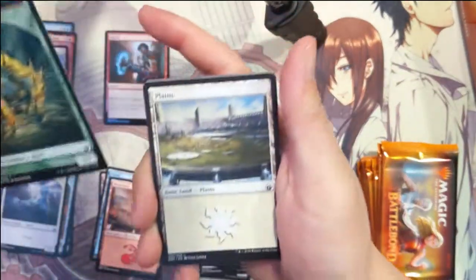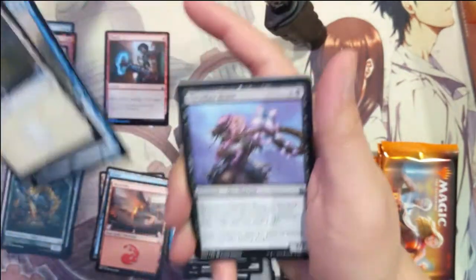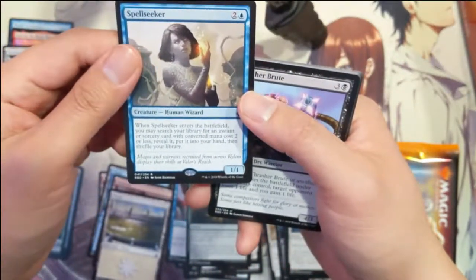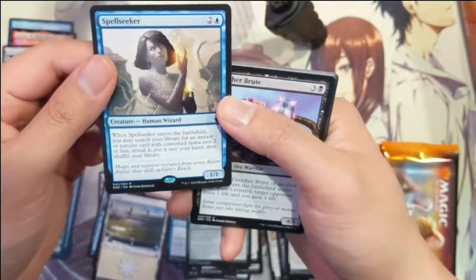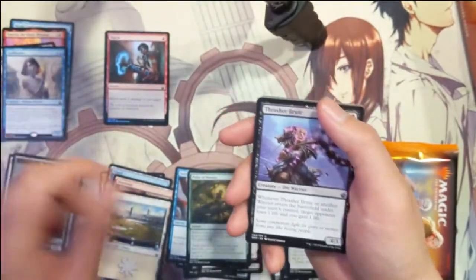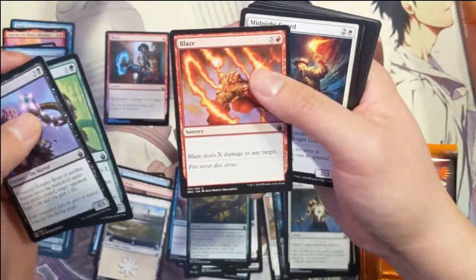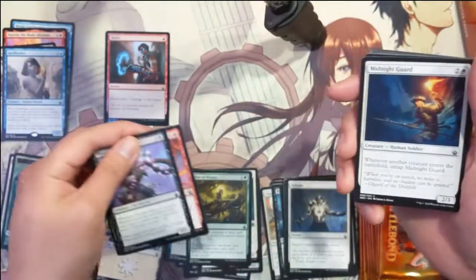We got a Beast — haven't gotten many of those — and then Spell Seeker. When it enters the battlefield, you may search your library for an instant or sorcery with converted mana cost two or less. Not bad.